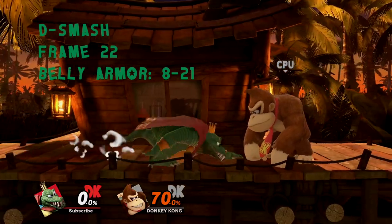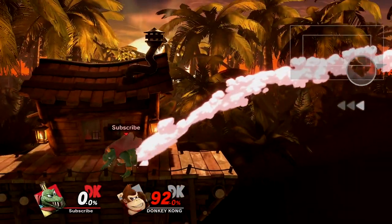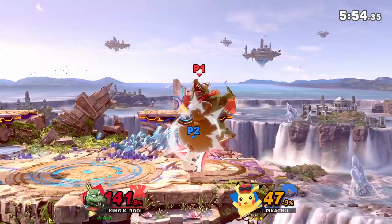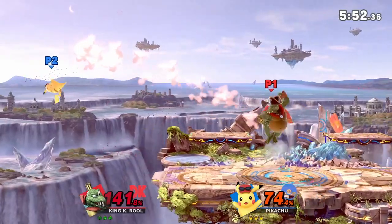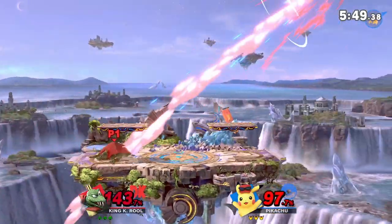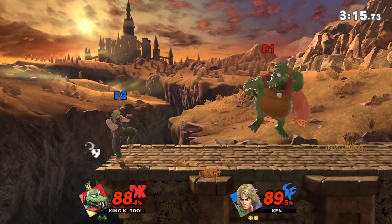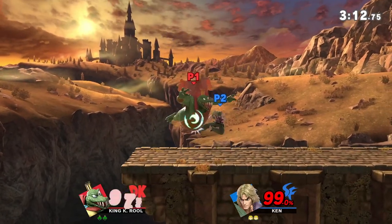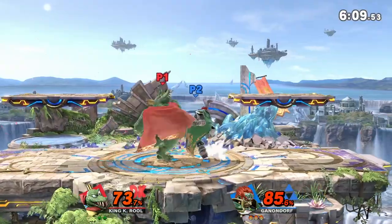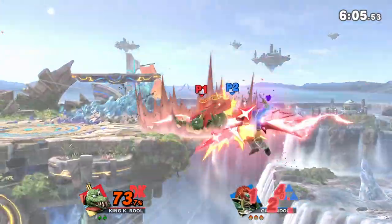Down smash is a huge body slam with a ton of shield damage, stun, and knockback. It has a strong hit on K. Rool's belly and a weaker but larger quake hit once he slams the ground. What's interesting and unique is the startup animation: K. Rool jumps into the air to high-profile incoming attacks, then punishes with a huge slam. And even if attacks do connect, K. Rool has belly armor at the start, effectively making him invincible to everything that isn't an instant belly break. You'll primarily find success using it to punish over-extensions or for option coverage at the ledge with the landing hit.